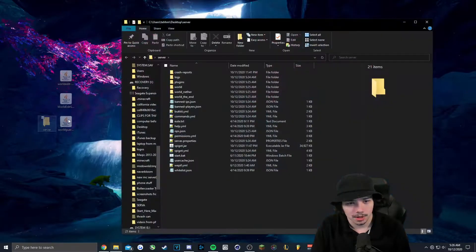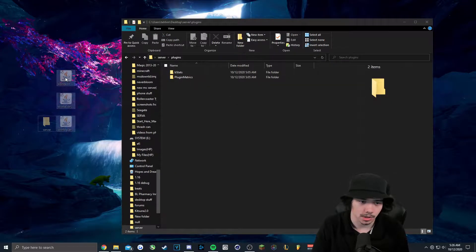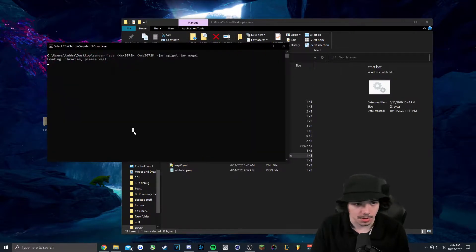So once you've got these three files, just go into your server folder and drop them into the plugins folder. Once we've got that, we'll start up the server.